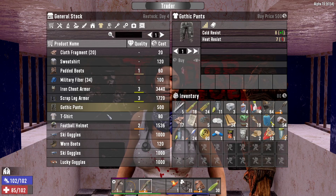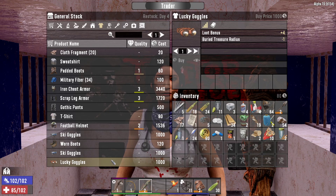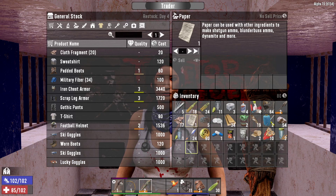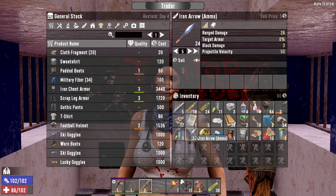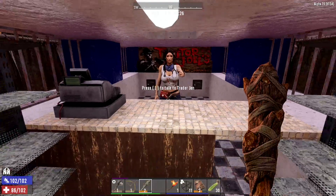I like the gothic pants as well. Lucky Goggles are plus four loot bonus — a thousand. Jen's been working out, damn. I didn't think you could work out that area either. Alright, I might come back with some better stuff Jen. I need better loot. I'll get the padded boots for now. I can probably make them myself though, right? I hope you get feeling better.